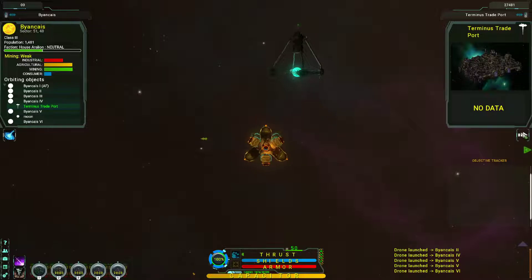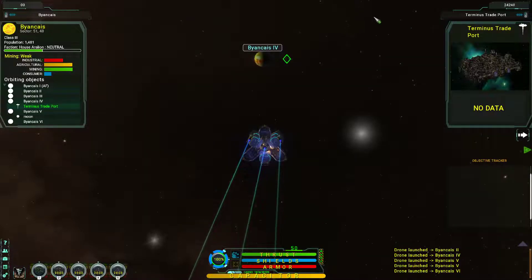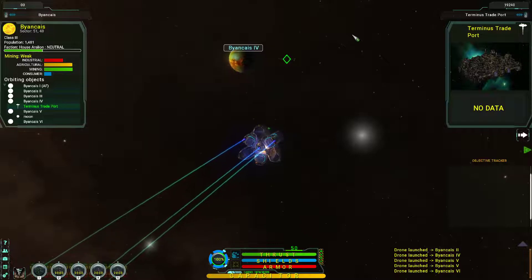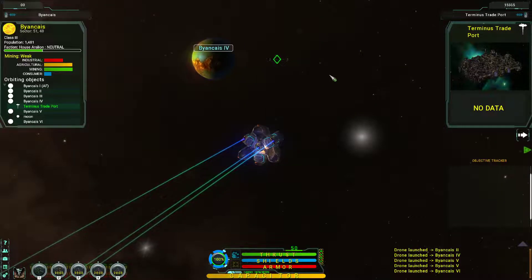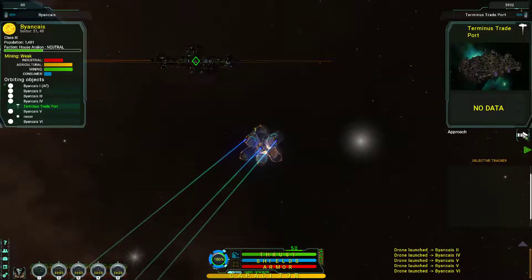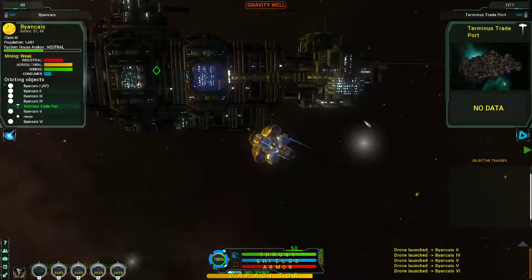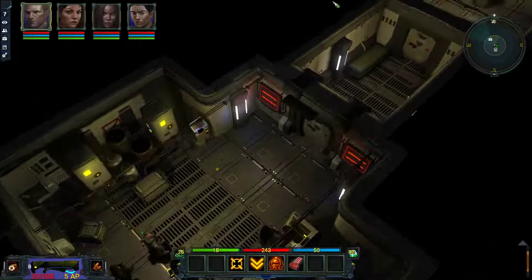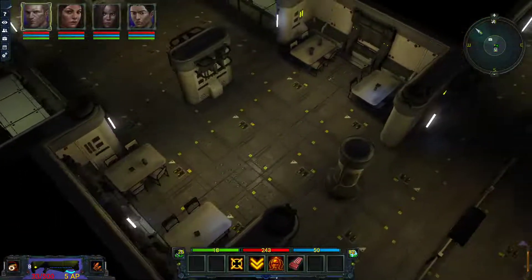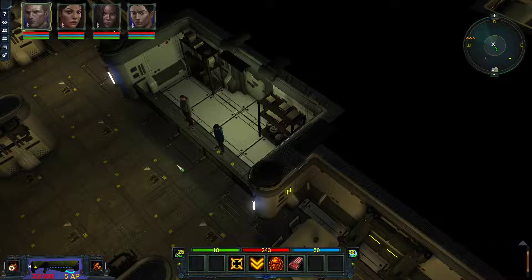Next thing, let's head to the trade port — at least it was quite close to the Stargate. Okay, here we are inside the trading station. Let's go to the ship equipment vendor up here and see if we can get a nice surprise, maybe some epic items.